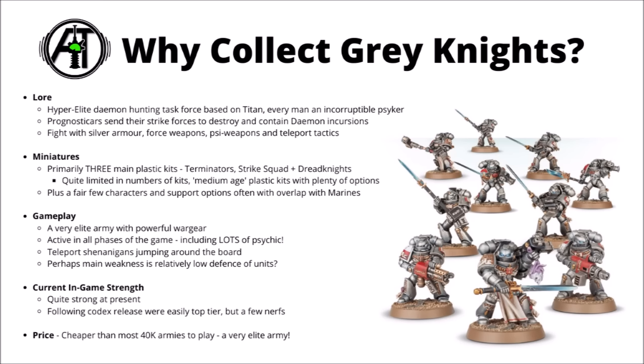Once arriving at an embattled war zone, they'll typically be teleported into battle in their characteristic silver armour, making great use of psychically attuned power weapons called Force Weapons and psychically activated bullets, relying on the very pinnacle of Imperial technology, accompanied by knowledge of the arcane and their psychic rites. If you want a task force of super advanced demon hunters, then the Grey Knights might be for you.